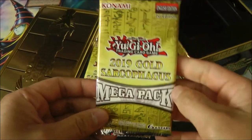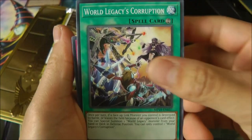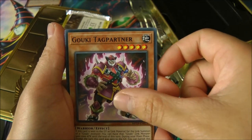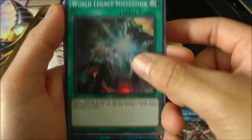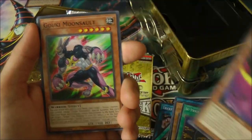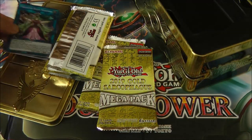Let's go ahead and open up the first Mega Pack. We got World Legacy's Corruption, Dealer's Choice, Trickstar Mandrake, Concentration Currents, Goki Tag Partner, Trickstar Bella, and World Legacy Succession — a really nice card. Ooh nice, Nightmare Phoenix! We got a Noble Knight card, Vampire Familiar, Goki Moonslot, and Background Dragon.